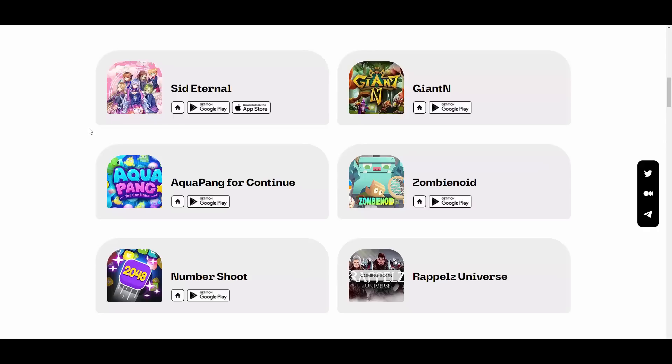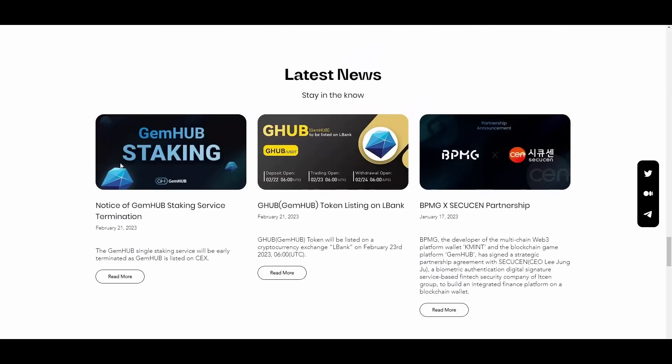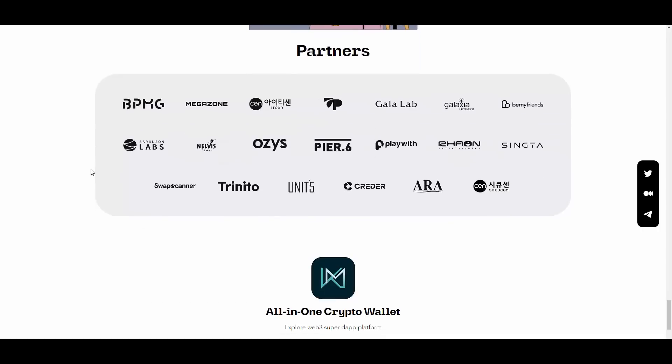The main strengths of the project are definitely the investment partners, expectations for upcoming game lineups, and their connection with the multi-chain wallet app called KMint. They also have a roadmap on the website. Although they are not subordinate to big partners, GemHub has attracted investments from medium-sized companies and subsidiaries of large corporations, steadily expanding its partnerships over the past years.